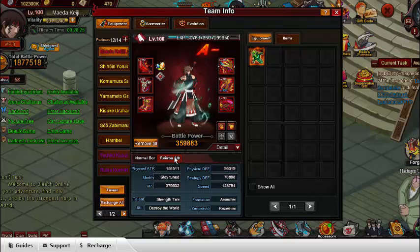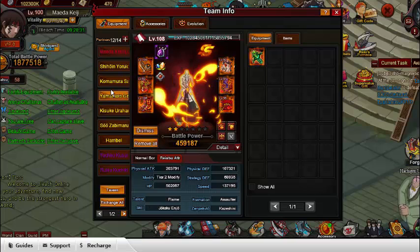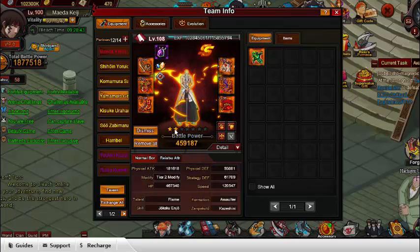As you can see, my main is only at 125k because I gave Yamamoto the god gear he had on him. So getting that extra 12% speed boost will be very helpful — it will allow my assaulters to actually perform better.